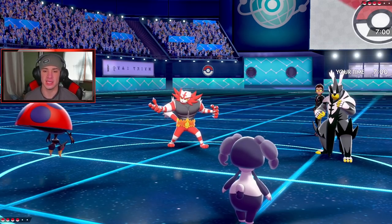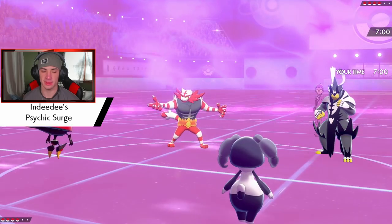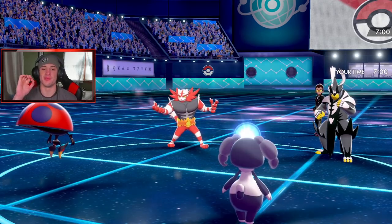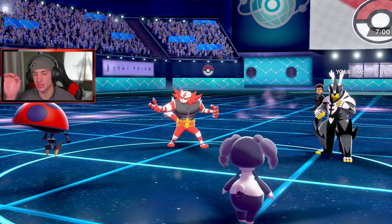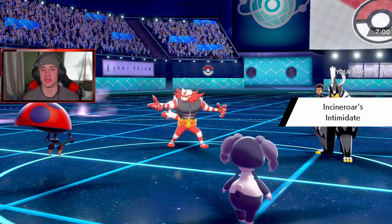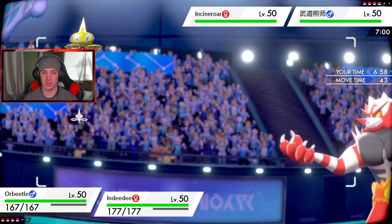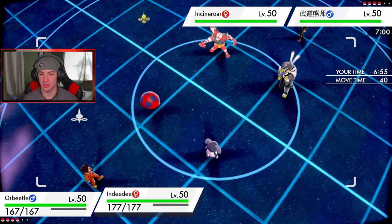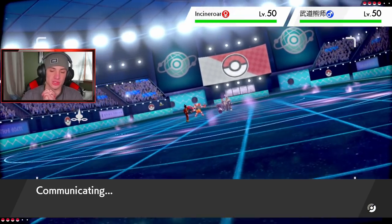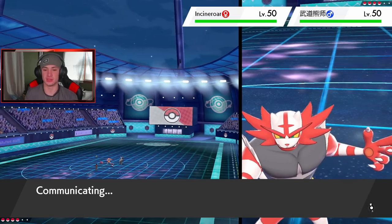With Indeedee my Psychic Surge is popping. I feel like when you have Frisk it should show a little icon of what item they have over the top of the Pokemon for the rest of the game, instead of just telling you real quick because sometimes I just don't see it. Trick Room is coming out — we're doing it. I'm going to Follow Me here and set up my screens as well. Then I want to get out my Sudowoodo and just hit that thing with a Head Smash — see you later, just drop that thing.